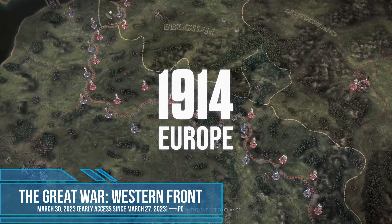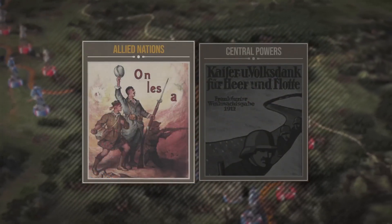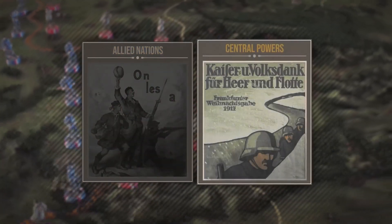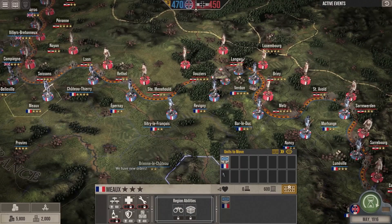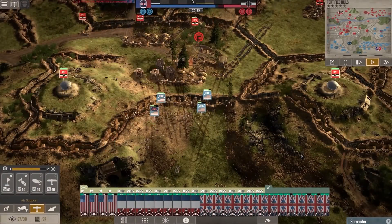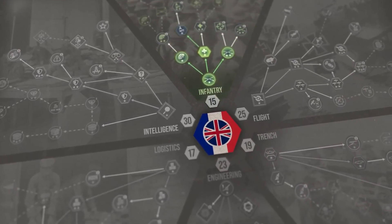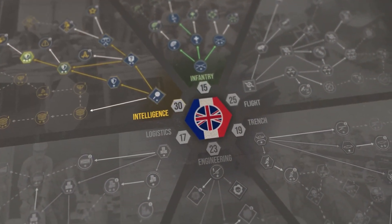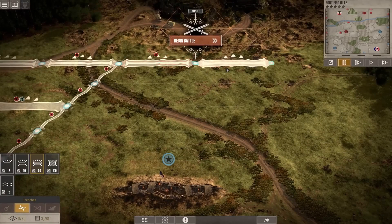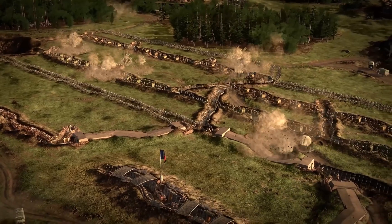In The Great War: Western Front, you take part in operations on the Western Front of the First World War. The production allows you to stand on the side of the Triple Entente or the Central Powers and take part in key battles, recreating historical events or changing the course of history. The game was developed by veterans of the genre, namely the Petroglyph Game Studio, founded by the former creators of the Command and Conquer series, whose portfolio includes such projects as Star Wars: Empire at War.